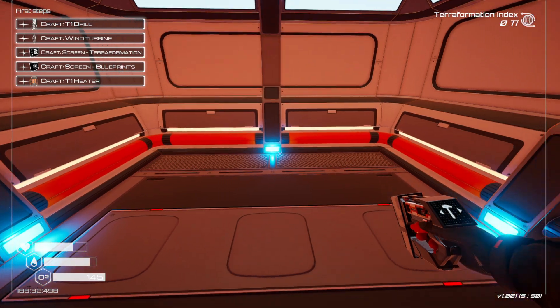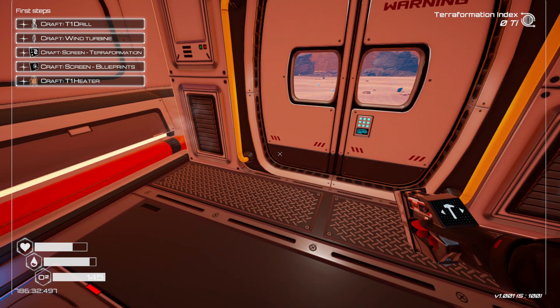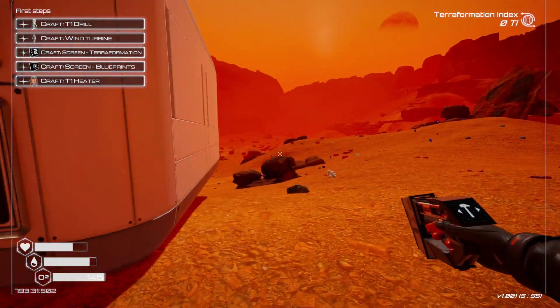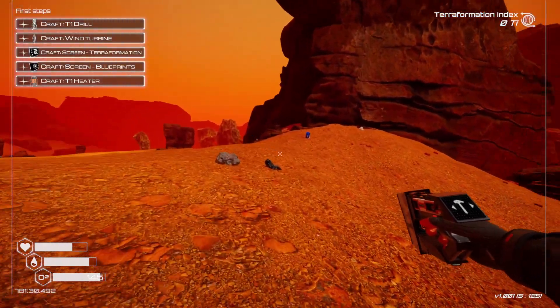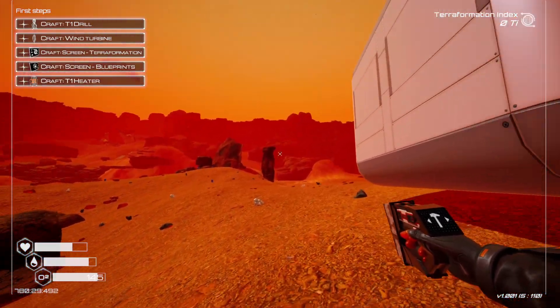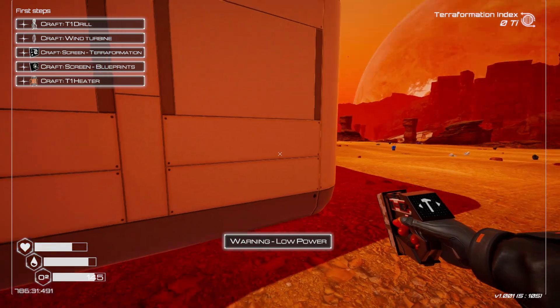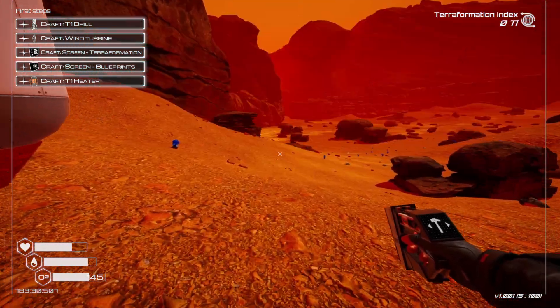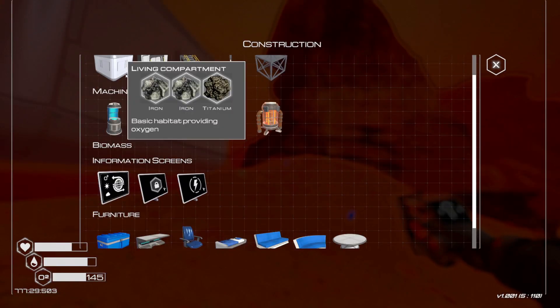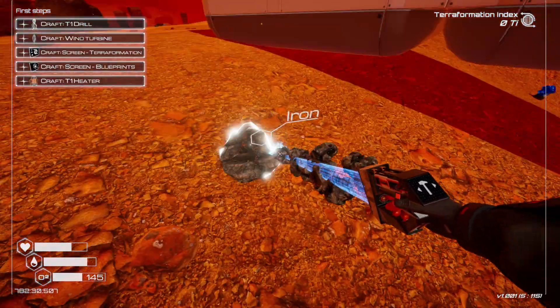Press Q to build and Tab to open your inventory — those get mixed up since they're right next to each other, but it makes sense after a while. We're going to start building in this direction so that when the water comes up we should be right at it. Then we'll grab more iron and titanium to keep building.